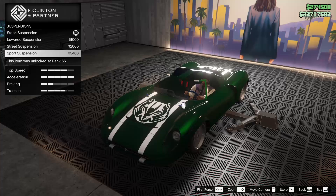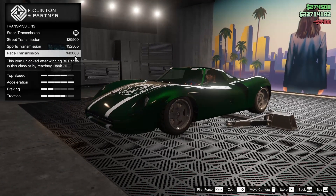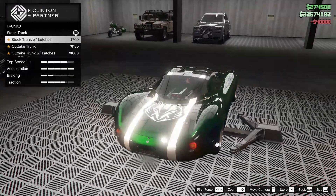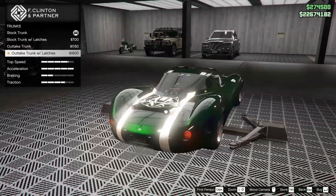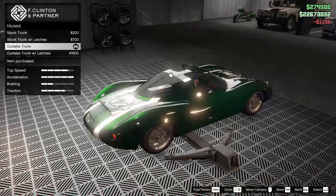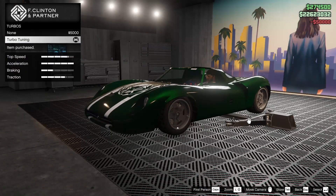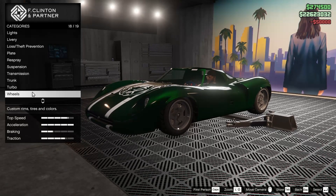Now for the suspension, we're going to lower this thing down all the way. We're going to try to make this thing handle as good as possible. Race transmission. For the trunk, we can add a stock trunk with latches, the outtake trunk, or the outtake trunk with latches. Let's go for the outtake trunk — it's basically more exhaust or something. If somebody can explain that in the comments, go for it.